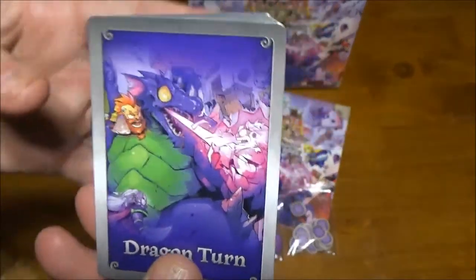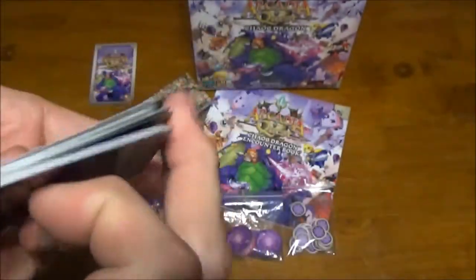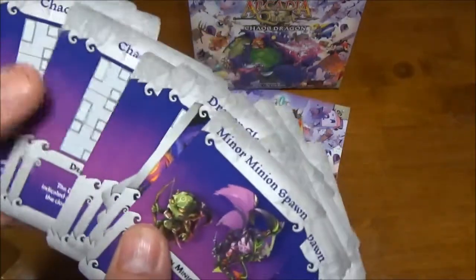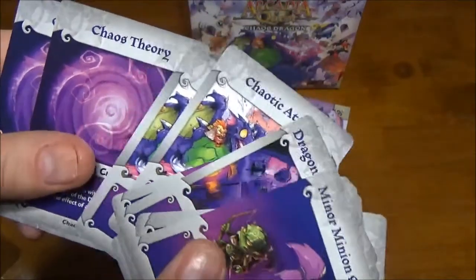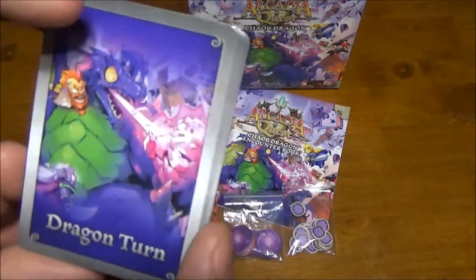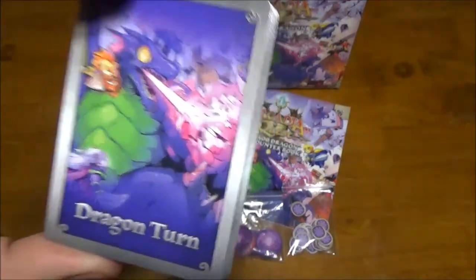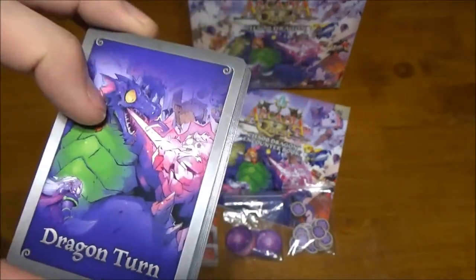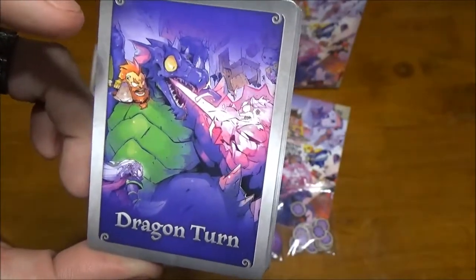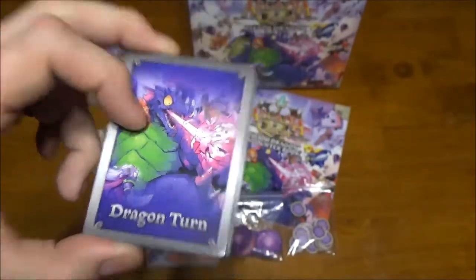As with all the dragons, we have our dragon turn deck. These are basically the AI for the Chaos Dragon, and they decide what he does each turn — whether he summons minions, moves about the board, opens portals, or starts doing other nasty things. These are what make them a little more unique and different than standard monsters in Arcadia Quest, where standard monsters only react to things that you do in the form of payback actions or guard reactions. The dragon turn deck gives it more of a feel of actually being alive, moving around, doing unexpected things, and jumping around the board.